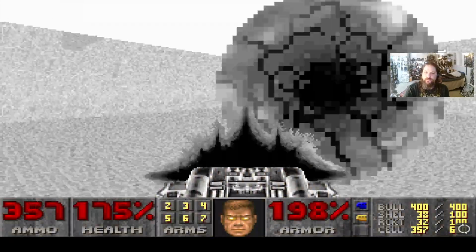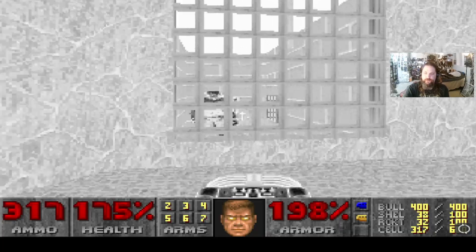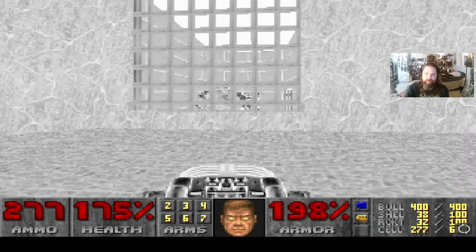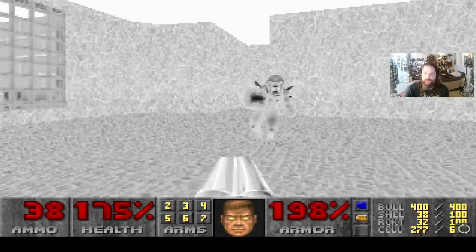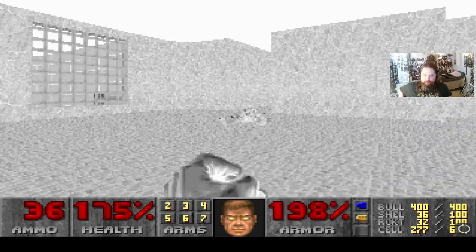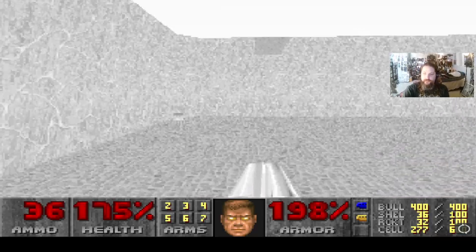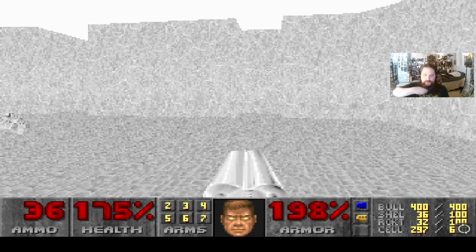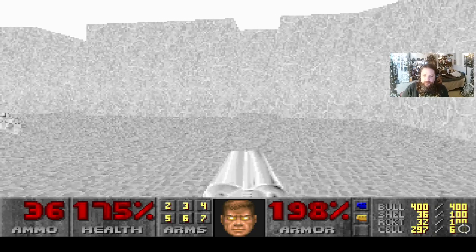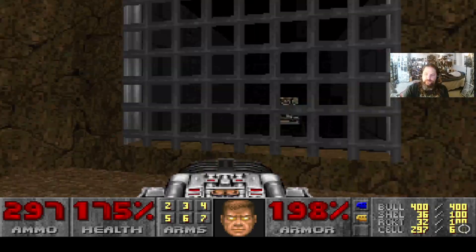Try to shoot him as quickly as you can and be sure to grab that invulnerability — it doesn't last very long. Just use a simple double barrel to kill this enemy. When you get to this part, make sure to not only grab those two invulnerabilities but to also take out the Cyberdemon as quickly as you can with the BFG-9000, because it doesn't last too terribly long.